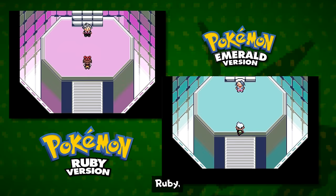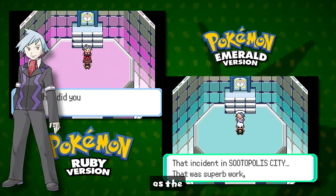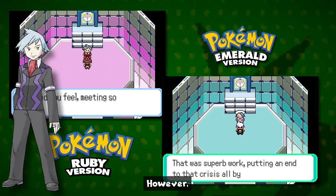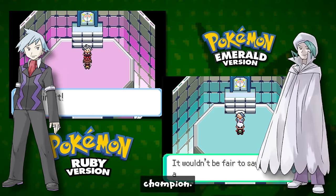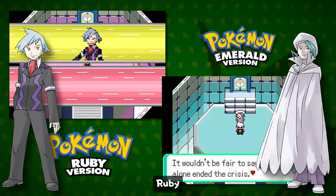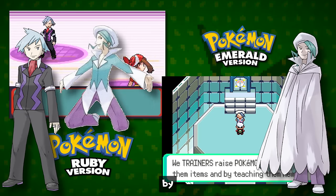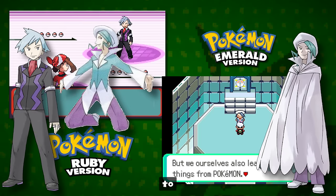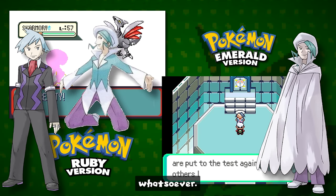Champion differences: in Ruby and Sapphire, when you reach the Elite Four, you battle Steven Stone as the champion of Hoenn. However, in Emerald, they changed this and made Wallace the champion. Wallace was in Ruby and Sapphire as well, but as the gym leader of Sootopolis City, which has now changed its gym leader in Emerald to a man named Juan, who doesn't exist in Ruby and Sapphire at all.